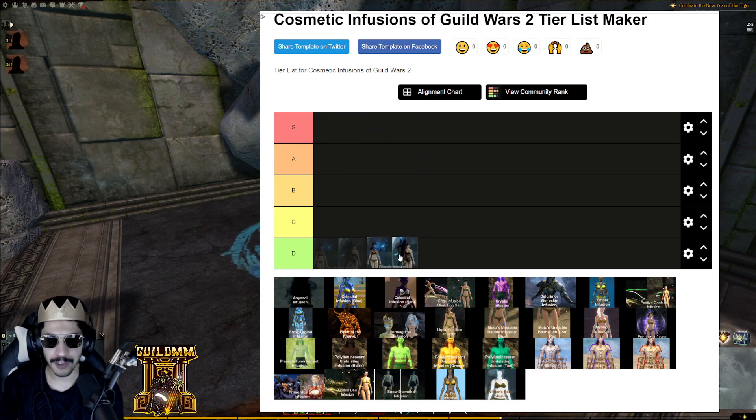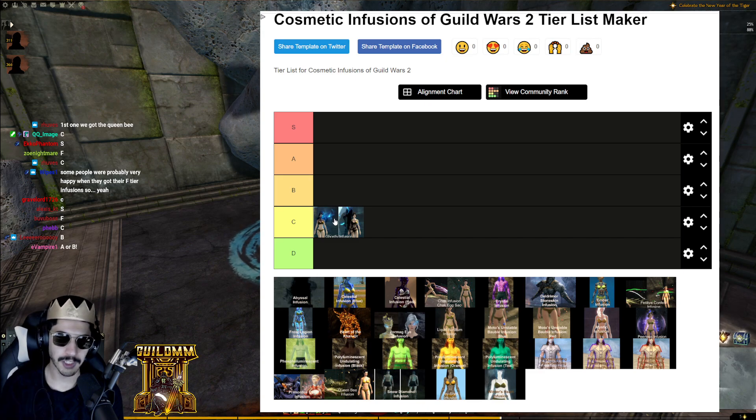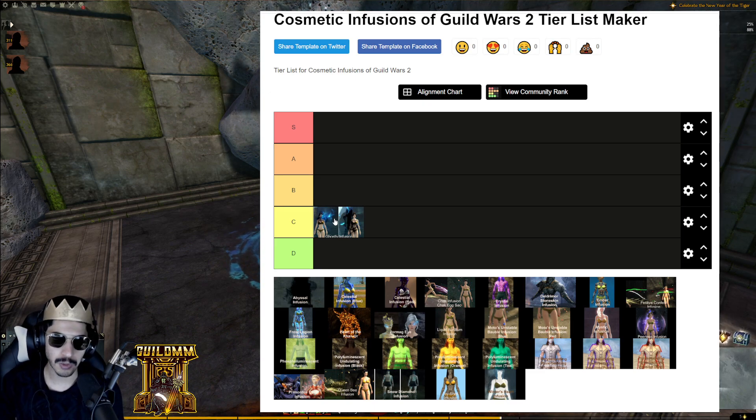The Ghostly Infusion — where do we rank it? You can only get this from Gorseval, the boss in raid wing one. Prestige-wise, it's not very prestigious because it's very easy to get and barely breaks 100 gold. However, the infusion itself isn't bad enough to warrant D tier.